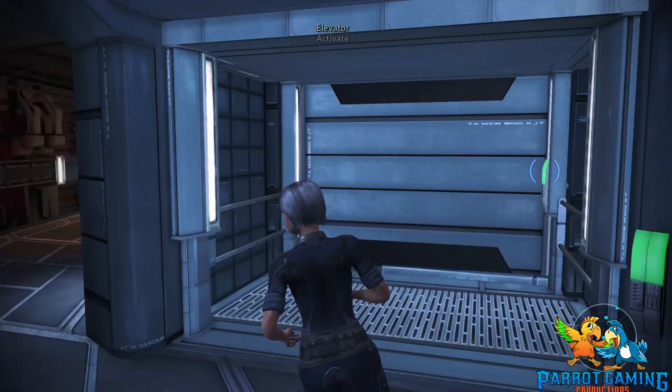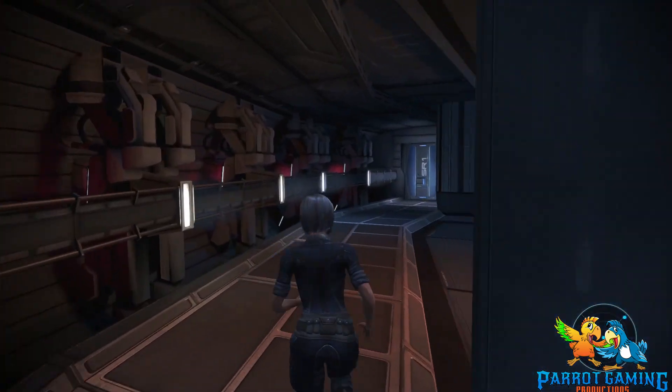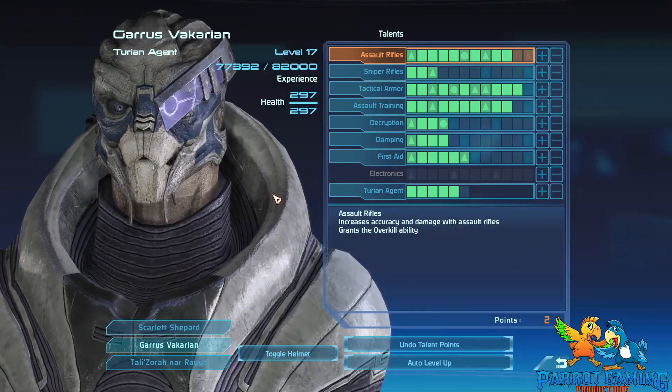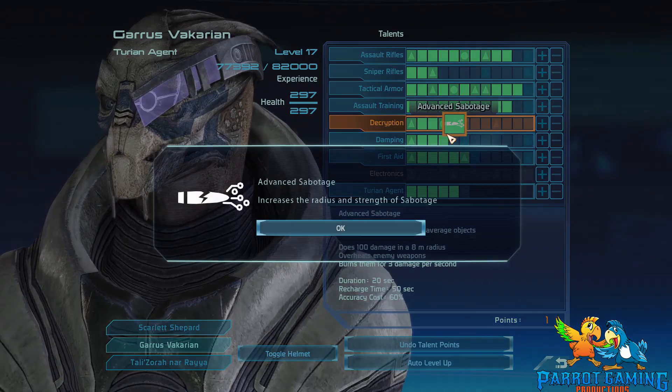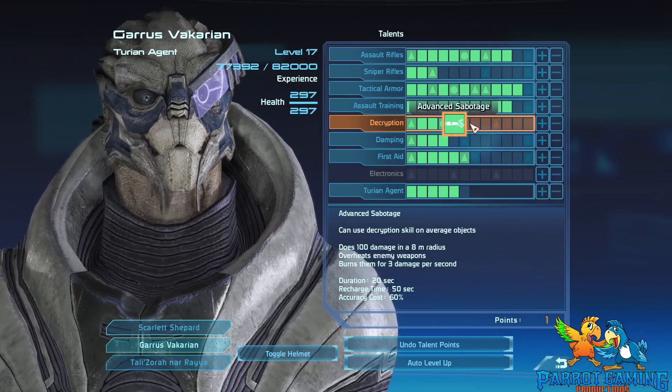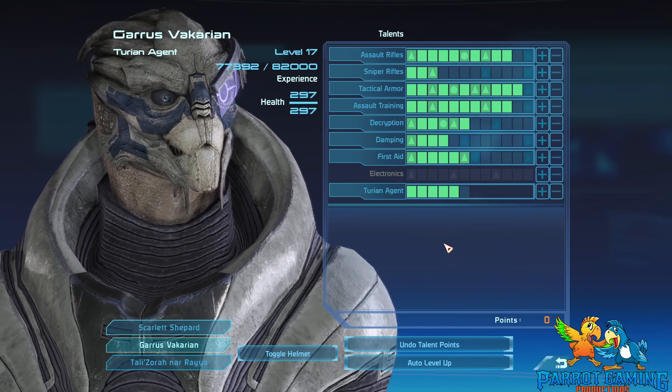...like Caden Elenco, Garrus Vicarian, and Tali Zora — those are the three that actually have the decryption skill. So depending upon who you take along in your party and what their decryption skill level is, that determines the decryption skill that you have at that moment in time.